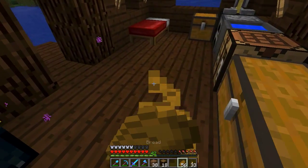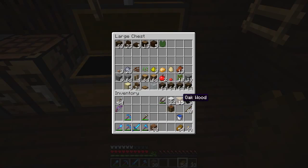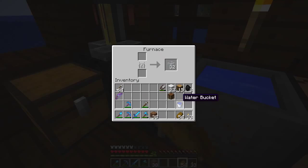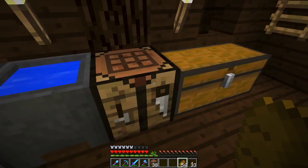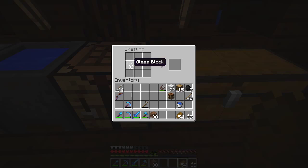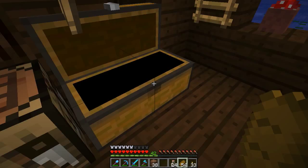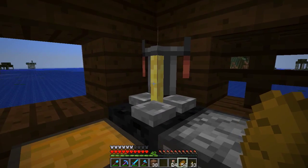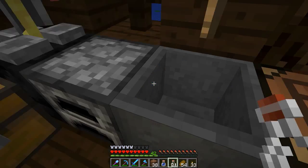Down we go. Eat something, James. Let's see about crafting some bottles. That is not a crafting table — there we go. This, that, this — bam. 24 bottles. That'll do to start with. That's the furnace. Let's put those in there. 24 bottles.